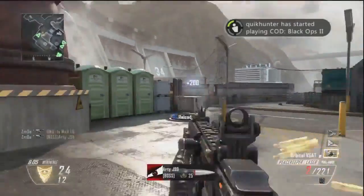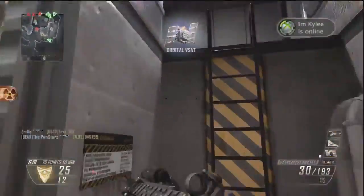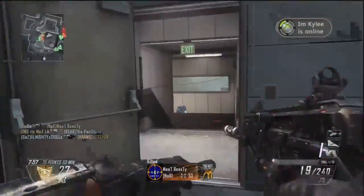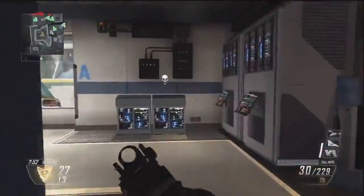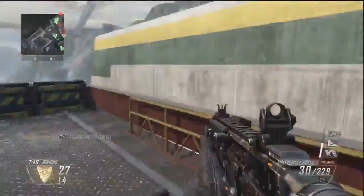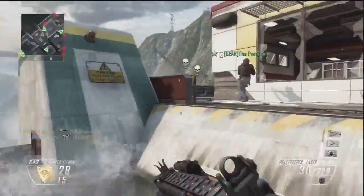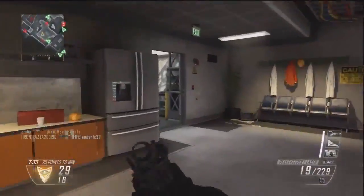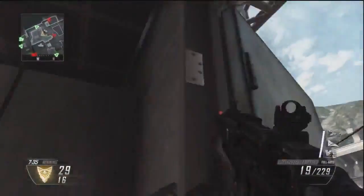I do warn you guys though — at the moment pretty much everyone's going to be using this gun since it's a new DLC weapon on a Friday. The little kiddies won't have suppressors or extended mags on, which means this gun will have a lot more power without a suppressor. So for the time being, I would highly recommend not having a suppressor on and maybe running non-lethals like counter UAV or V-SAT — that's my tip for you guys just buying this DLC.